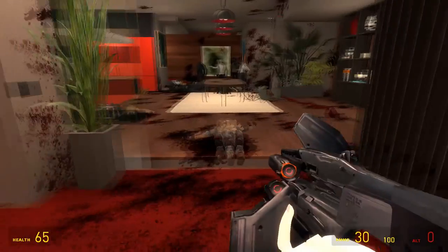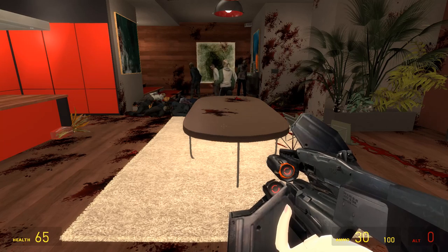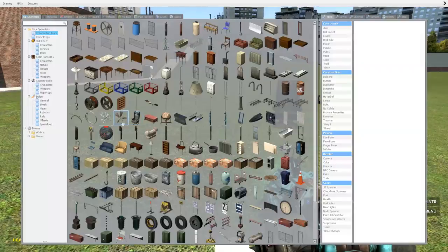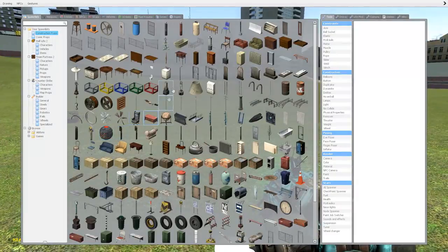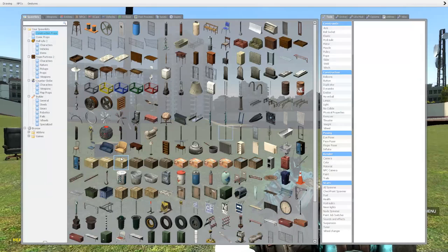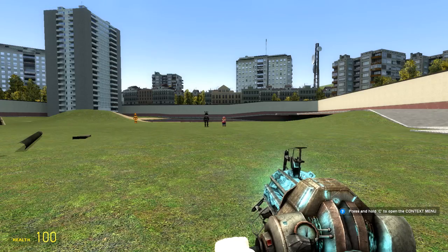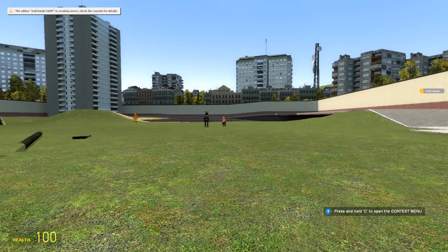That was a little uneventful. We should maybe go to a different map and try out the Jedi things. Let's go ahead and put some props down here. What is that — a helicopter bomb? Interesting, I wonder if it actually blows up — that'd be kind of cool. Let's spawn some NPCs. I want to go with something friendly at first so they'll trust me, which sounds terrible but you know. Let's go ahead and use the Jedi Fists.